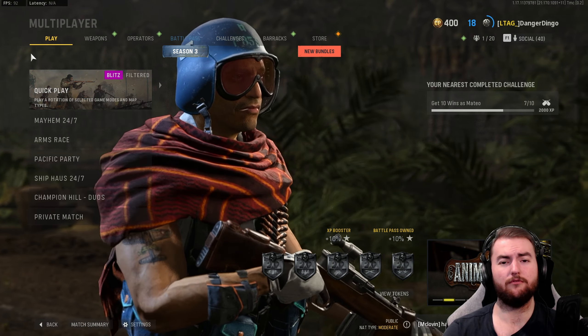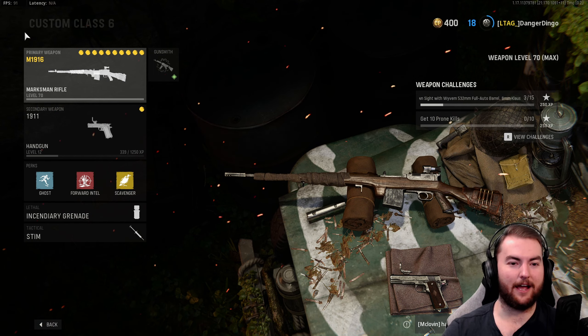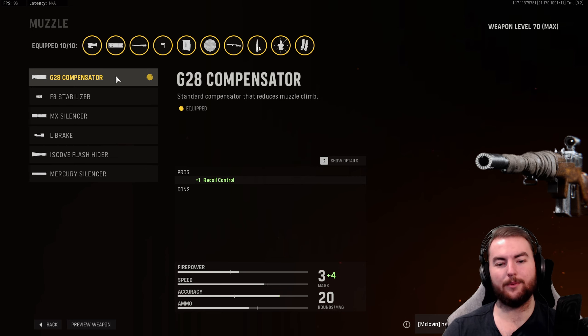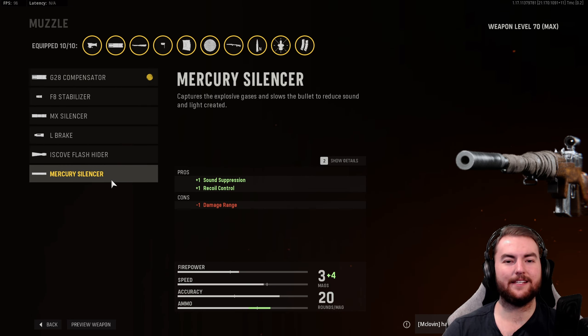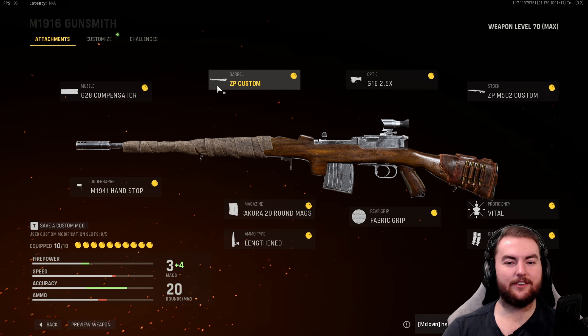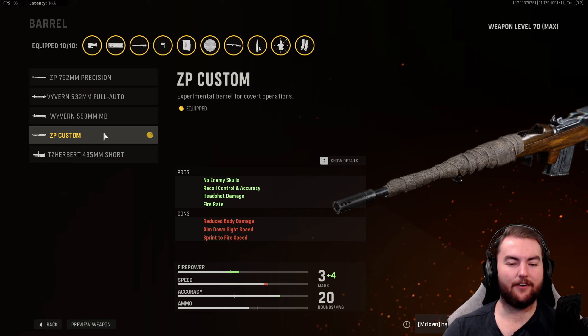Let's talk about the brand new Marksman Rifle in Season 3 of Vanguard — the M1916 with the one-shot kill build. The one-shot kill is very, very important for this particular class setup. We deal 136 damage to the upper torso and on headshots with this particular barrel attachment, which is a custom one and really, really strong. However, if you aren't hitting that upper torso shot, you do get a three-shot kill, which is obviously not ideal — you've got to be accurate with this thing.